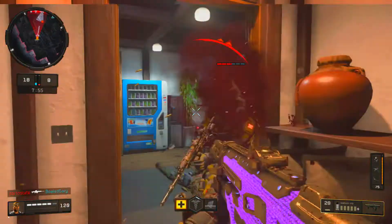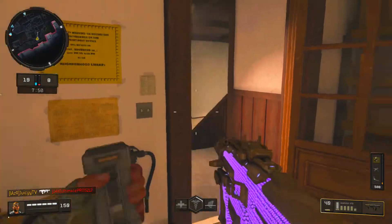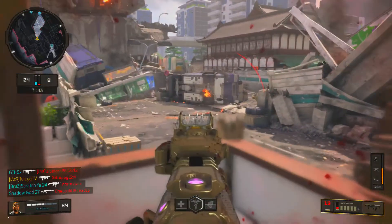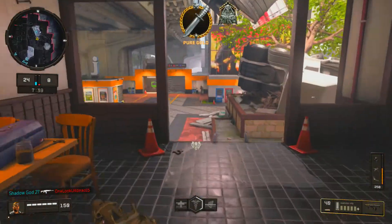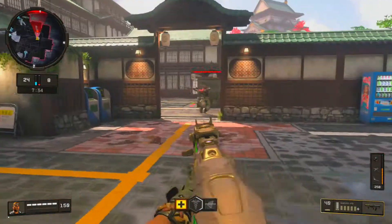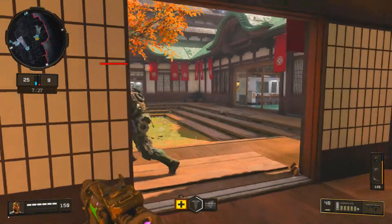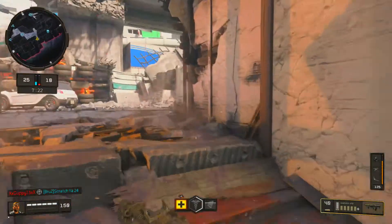The next attachments I'm running are Quick Draw 1 and 2. The great thing about Quick Draw 2 is that you get maximized aiming speed and increased peripheral vision while aiming down sights. I think the peripheral vision just gives you a wider screen when aiming down sights — if you remember in Advanced Warfare there was that peripheral perk that gave you a bigger minimap, and I'm pretty sure this is similar.